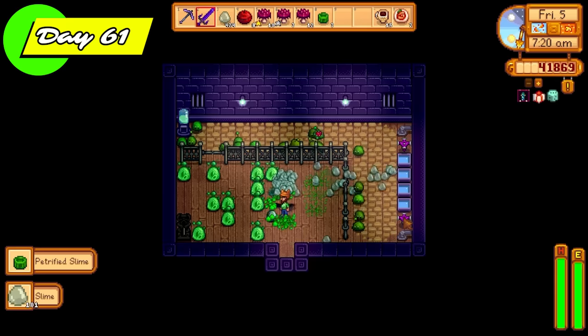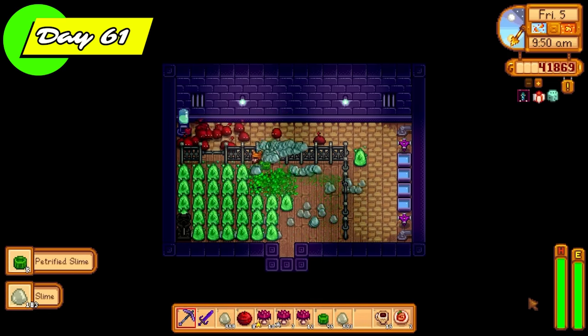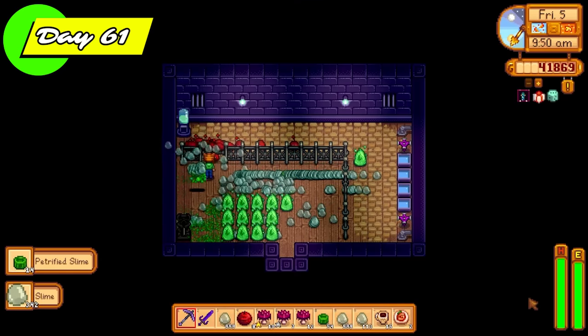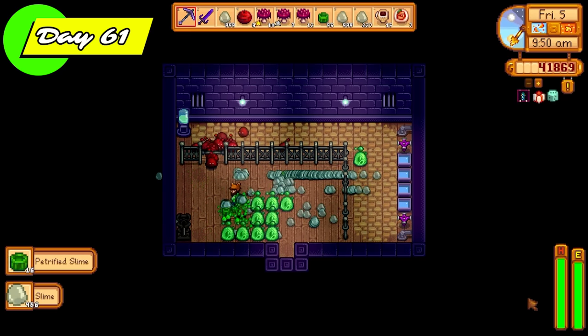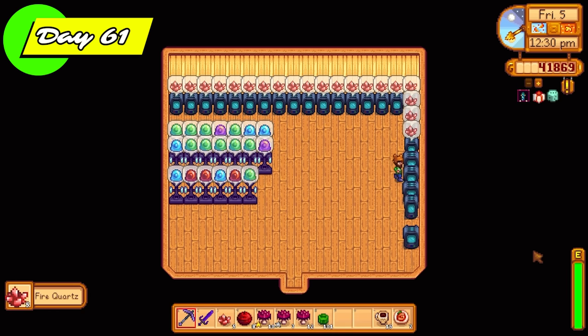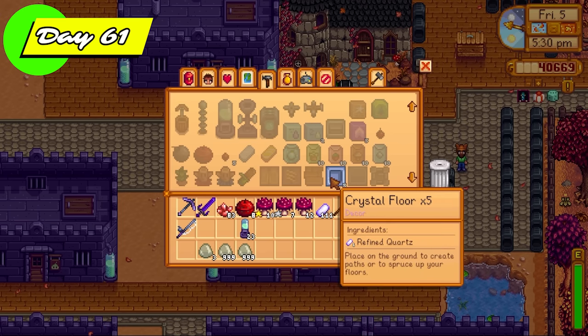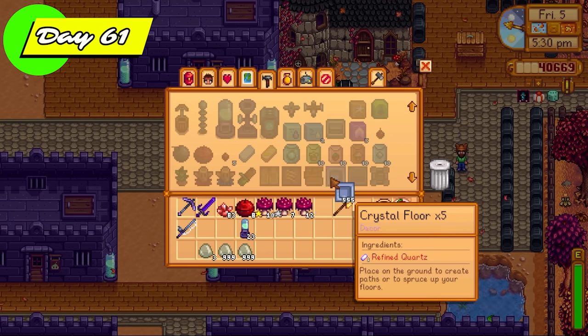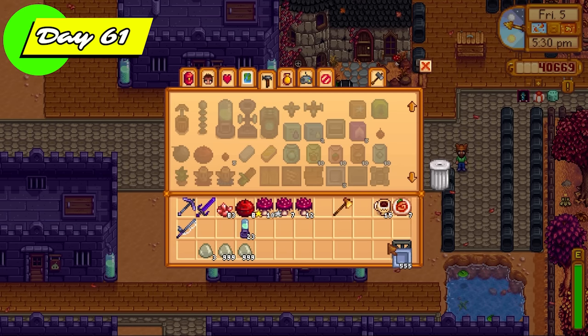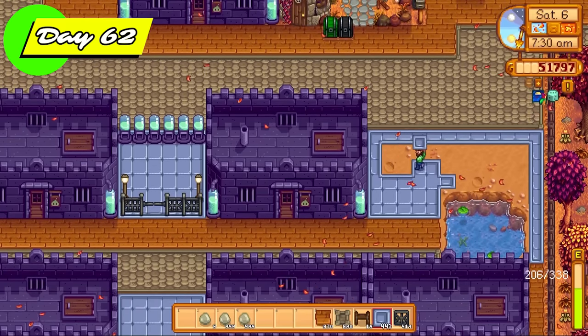Day 61, back to the slime hutches — look at all the slime balls here. This slime hutch is filled up to the top with slime balls. Look at all the slime I'm going to get. The slime egg presses are good to go, so I'm going to sell all those eggs and make loads of money. I also made crystal floors today — you just need refined quartz and I had hundreds of it. I also made more stone walkway floors to decorate the farm and make it look nice.